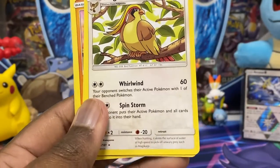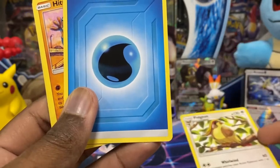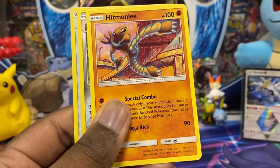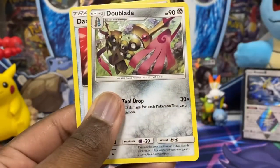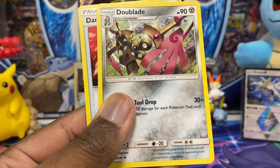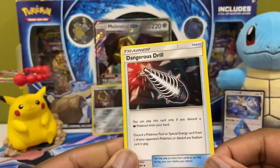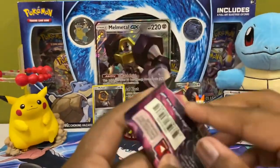Pidgeot is the non-holographic rare, it's pretty nice. Water energy, Hitmonlee — okay, this body is contorting like crazy right there. The blade — dangerous drill, interesting. Last pack, guys. Thank you for tuning into this video, it's a short one today — just wanted to see if we could get anything good.